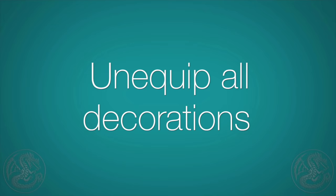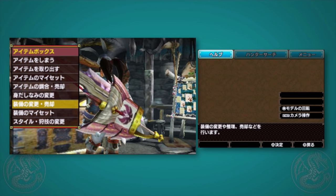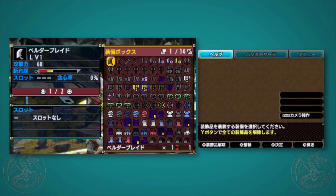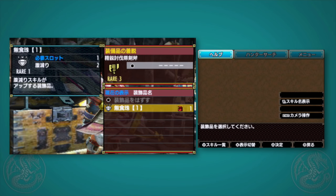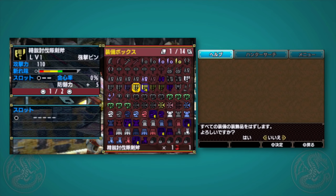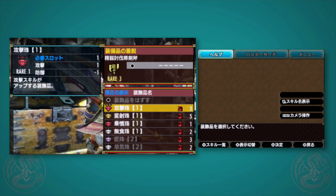Tip 3: how to unequip all decorations. This has been one of my greatest pet peeves in Monster Hunter. If you go to the option to equip and unequip decorations, you always had to hunt for all the decorations you wanted to swap out. Now just hit the Y button and select yes to the prompt, and it will unequip every decoration you have on all your charms and all your equipment, allowing you to quickly find the ones you want. Thank you Capcom for finally listening to us.